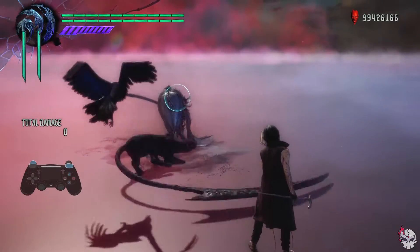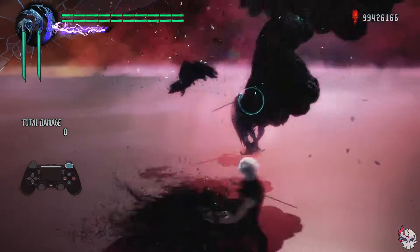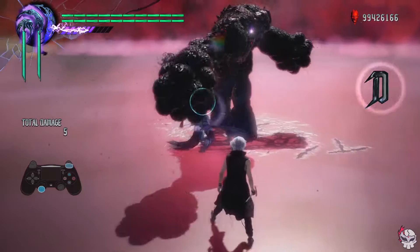For V, I don't think this is an enemy that will give you any problems, but if you want to break their shields, call down Nightmare. Every attack Nightmare does has guard break properties.